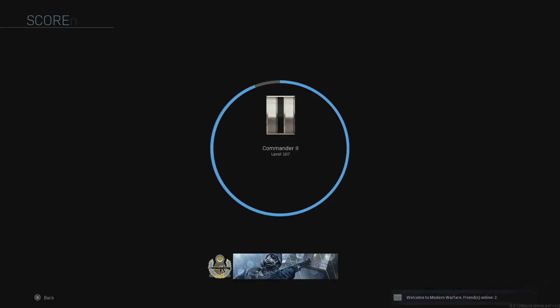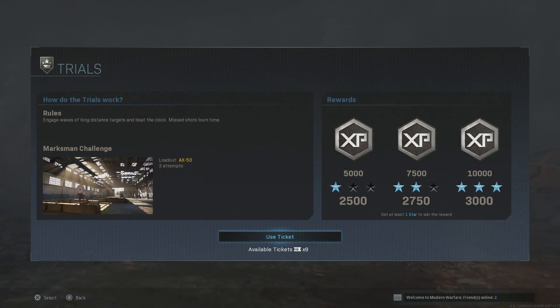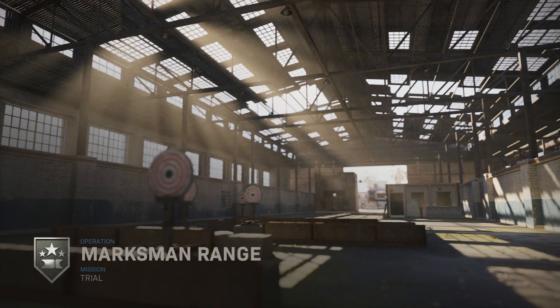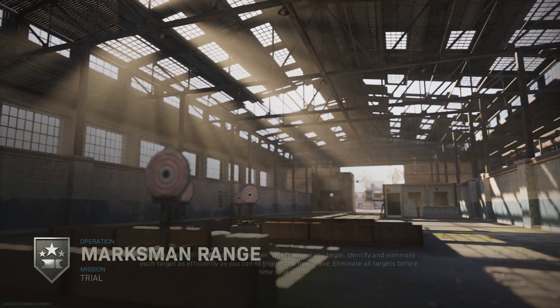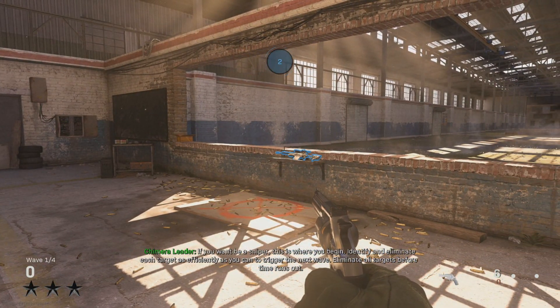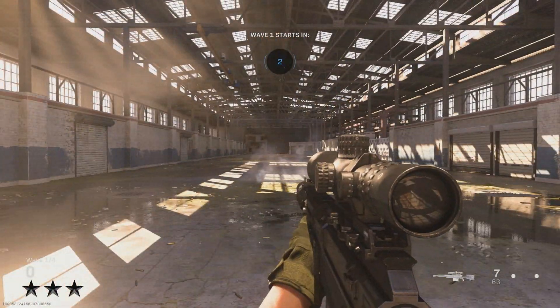We got three stars on our very first try, which is pretty awesome. Since that was super short — only about two minutes — we'll jump into the next one, which is the Marksman challenge. Engage waves of long-distance targets and beat the clock — missed shots burn time. We get the AX-50 as the weapon and 10,000 XP if we get 3,000 points. These are pretty fun, just chill things to get free XP. If you want to be a sniper, this is where you begin. Identify and eliminate each target as efficiently as you can to trigger the next wave — eliminate all targets before time runs out.